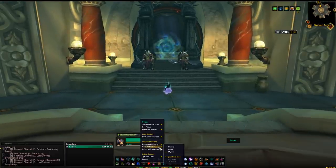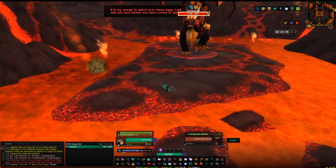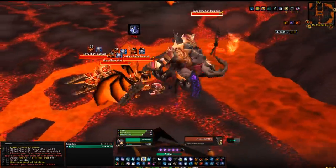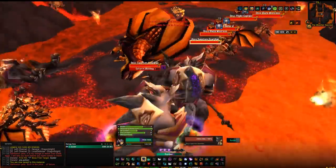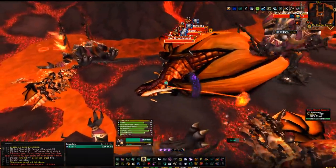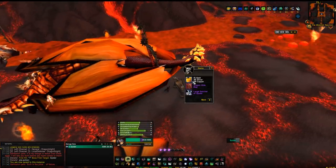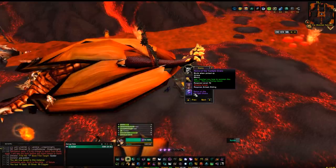Head inside and all you have to do is kill the big dragon in the middle without killing any of the three twilight drakes around the room before you engage the main boss. You can kill the trash — that's fine — just don't kill any of the twilight drakes before engaging the main boss. You can kill them once you've engaged the boss, but not before. You'll need to be about level 100 or so for this. Once the boss is dead there'll be a chest in the middle — loot the chest and you'll get yourself the mount, 100% drop chance, as long as you didn't kill the twilight drakes.